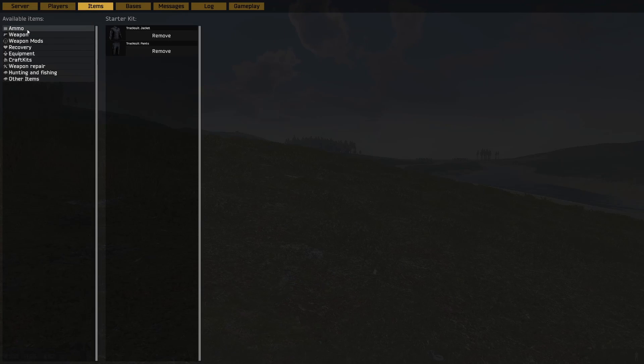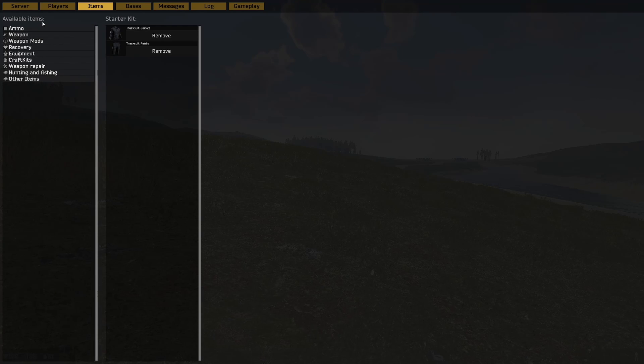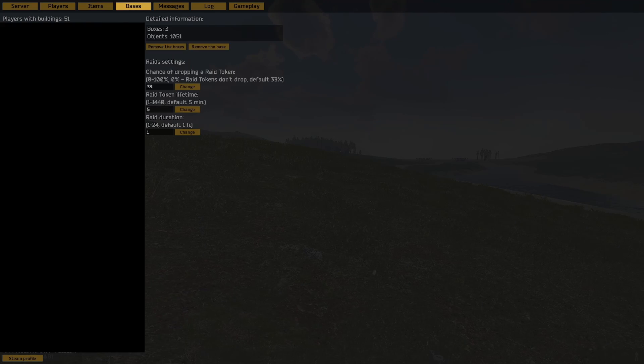Moving on to items — this is where you can set a circuit and spawn in items. For example, our server has black market trades, and we handle those here within this tab. Next are bases. This shows the number of bases on the server — I'm blocking this because it shows player names and Steam IDs. As you can see, there are 51 players with buildings, meaning over the course of however long, 51 players built their own bases. This doesn't mean all 51 can join at the same time; it just means 51 of them have a base.